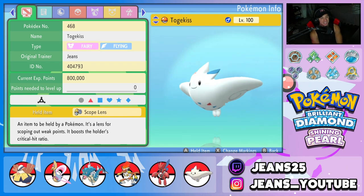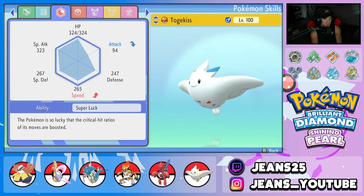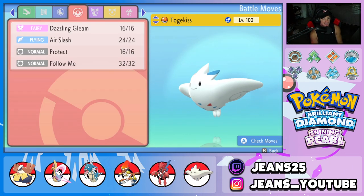Final Pokemon for the squad is Togekiss. Great support mon, great special attacker — Togekiss is just so versatile and can be used on any single team. I just saw it in my party and was like, let me rock out with Togekiss. We got the Scope Lens as its item, also with Super Luck, so most of the time we're going to be getting some crit hits. Moveset: Dazzling Gleam, Air Slash, Protect, and Follow Me.